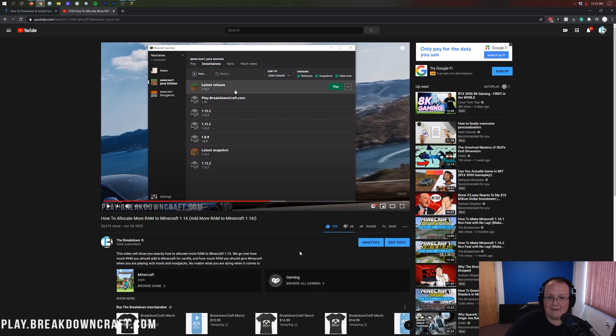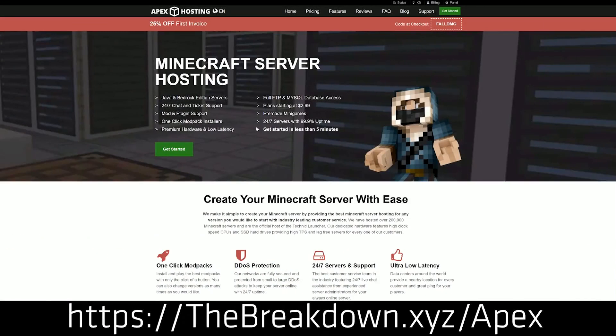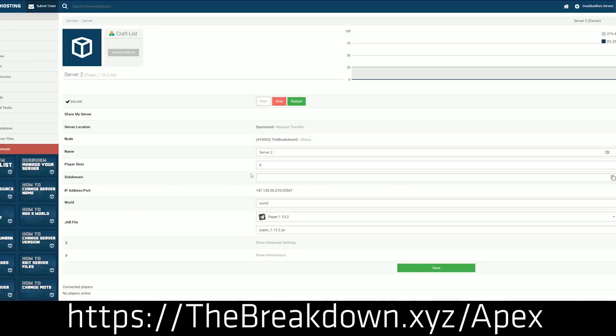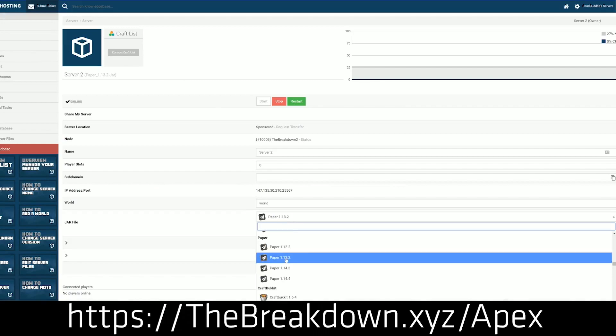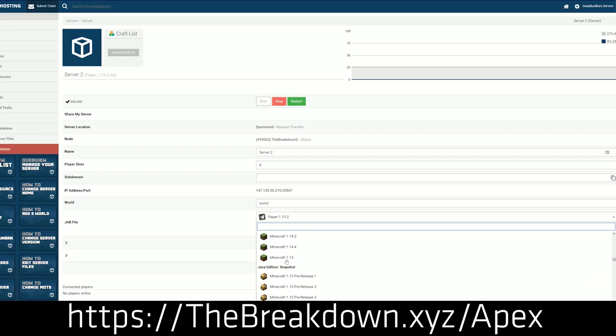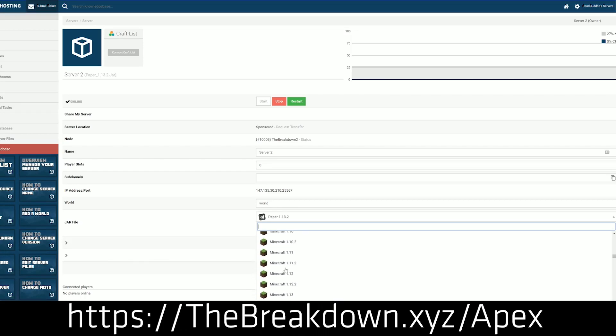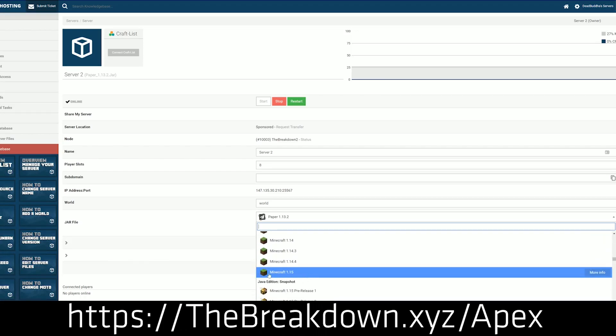Our sponsor is Apex Minecraft Hosting. Go to the first link down below, thebreakdown.xyz/Apex, to start an incredible 24-hour dedicated Minecraft server for you and your friends. We actually host our own server, play.breakdowncraft.com, on Apex. They have 24-hour support and it's a one-click setup, so go check them out at thebreakdown.xyz/Apex.